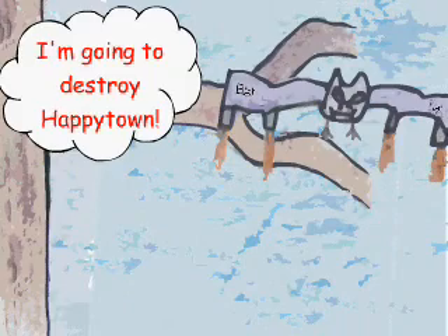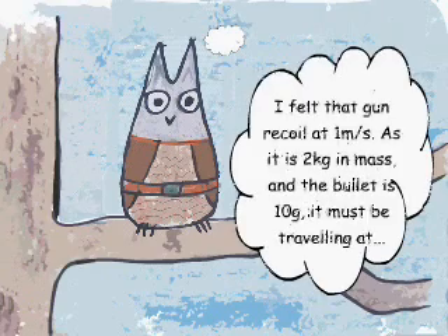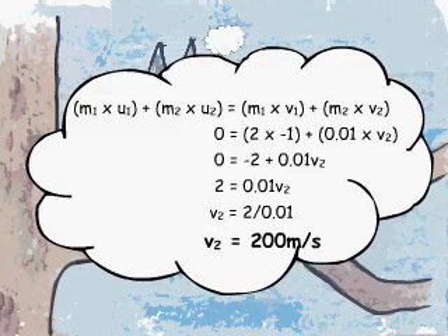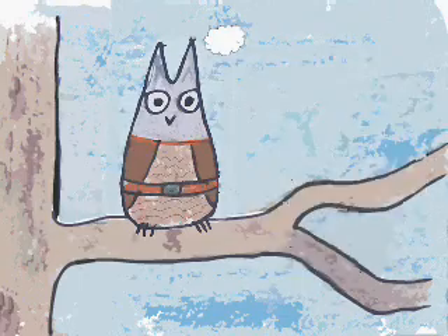I'm going to destroy Happy Town! No! You're going to miss, loser! I felt that coin recoil at 1 meter per second! As it is 2 kilograms in mass and the bullet is 10 grams, it must be travelling at... 200 meters per second! That's pretty quick, and if that one hit him in one of his jetpacks then...